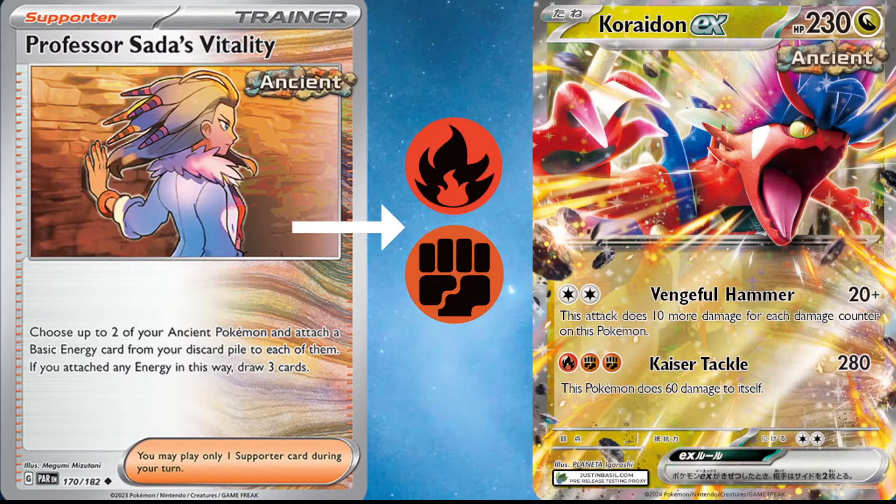Starting off, we have Koraidon EX. Koraidon EX is a brand new card expected to release in the Temporal Forces set in early spring, and it actually is a very, very strong card. Its first attack, Vengeful Hammer, deals 20 damage and does 10 more damage for each damage counter on this Pokemon. So if this card does survive a hit, we have ways to increase the HP of this card as well, and Vengeful Hammer is going to be dealing a lot of damage.